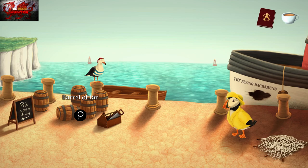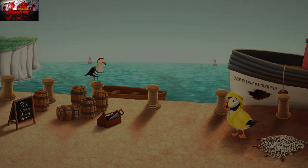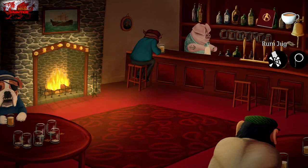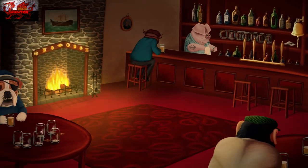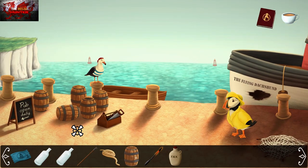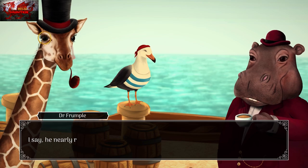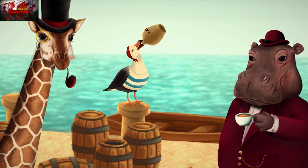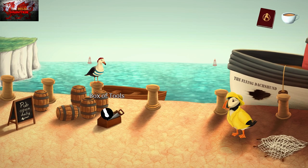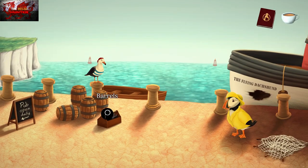The seagull just wants to get drunk, and that'll be fine as soon as we grab the rum jug. If you already grabbed it, give your rum jug to the seagull to watch him get plastered like a pirate. When you have it, he gets it down him. Then we can grab the box of tools in front of him and grab the saw.